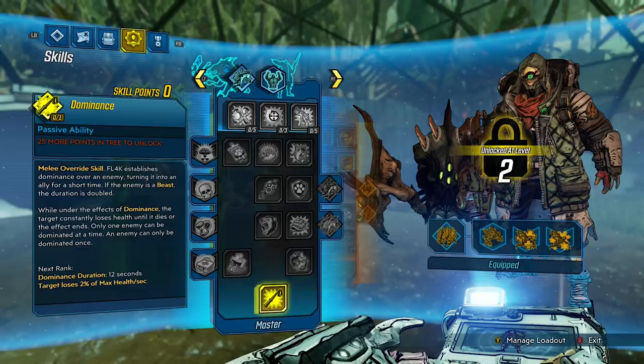For the capstone, we have Dominance — a melee override skill. Flag establishes dominance over an enemy, turning them into an ally for a short time. If the enemy is a beast, the duration is doubled. While under the effects of Dominance, the target constantly loses health until it dies. Only one enemy can be dominated at a time, and an enemy can only be dominated once. Dominance duration: 12 seconds. Target loses 2% of max health per second. That skill sounds like a lot of fun — it's very similar to Maya's Thoughtlock from Borderlands 2. The question is, where is the limit? Will I be able to grab a boss and have him fight for me? Or if there's a raid boss in this game, can we control that?